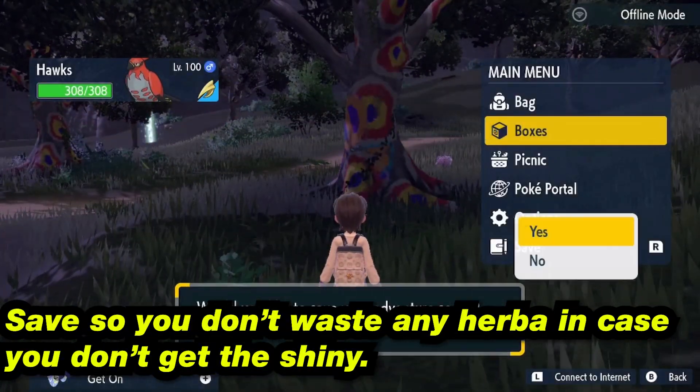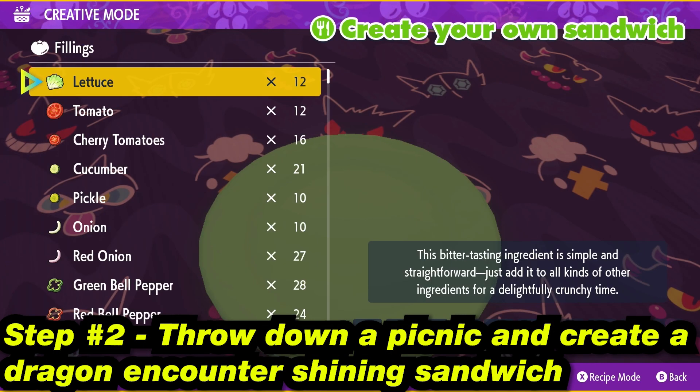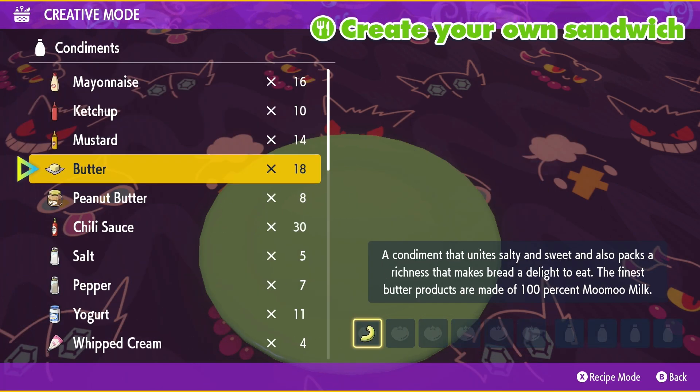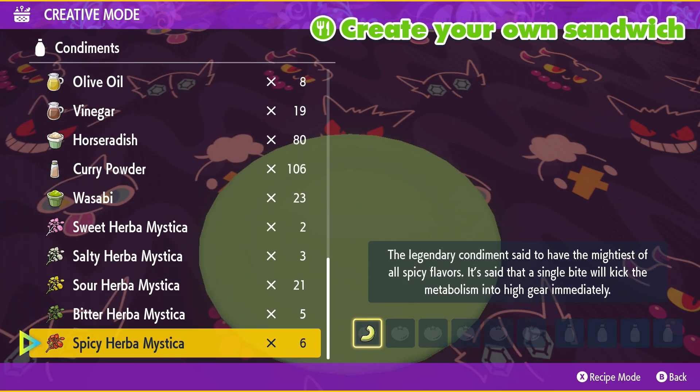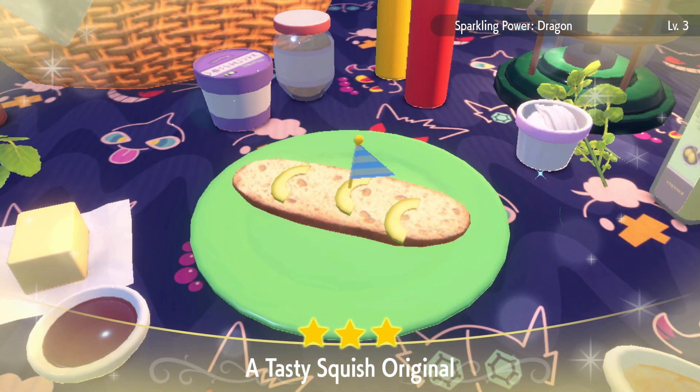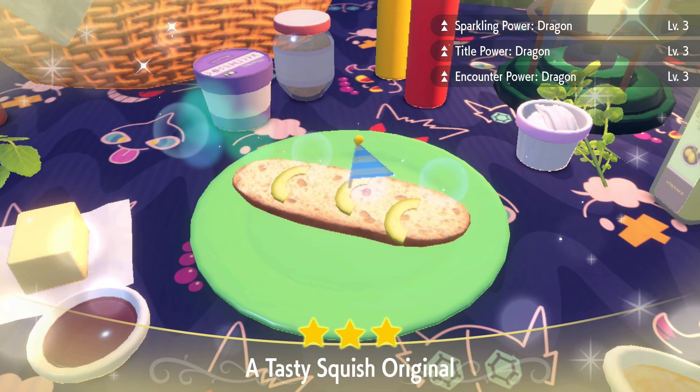Once you have a save thrown down, that is going to secure us so that we don't waste any Herba Mystica. Now, step number two: go ahead and throw down a picnic. When you're in the picnic, let's go ahead and make a sandwich. We're going to need one part avocado, one part salty Herba Mystica, and one part spicy Herba Mystica. When you put these together, we're now going to get our sparkling power and encounter power for dragon.